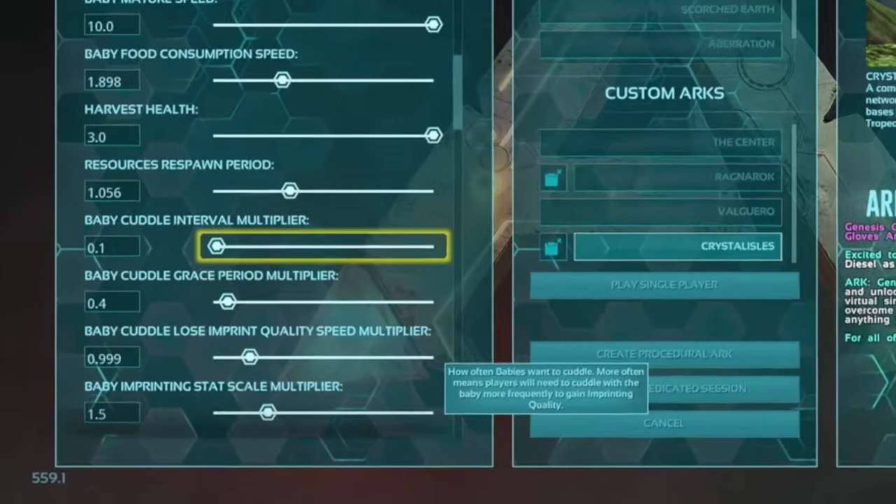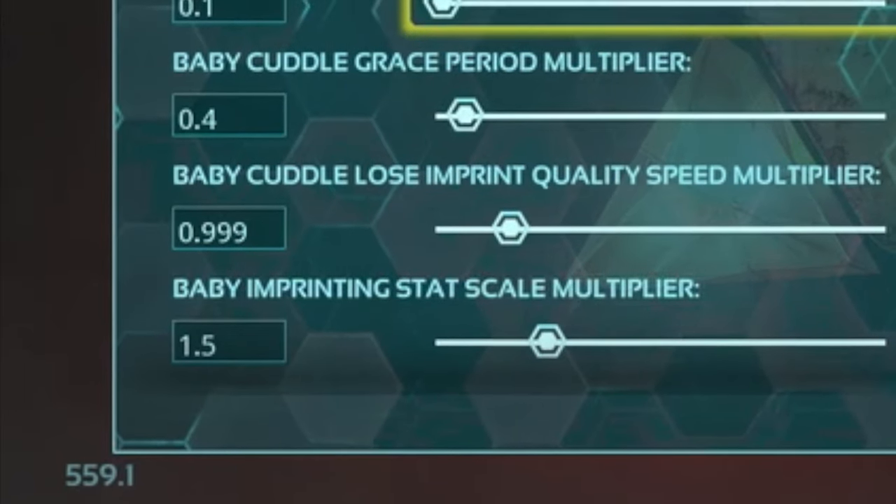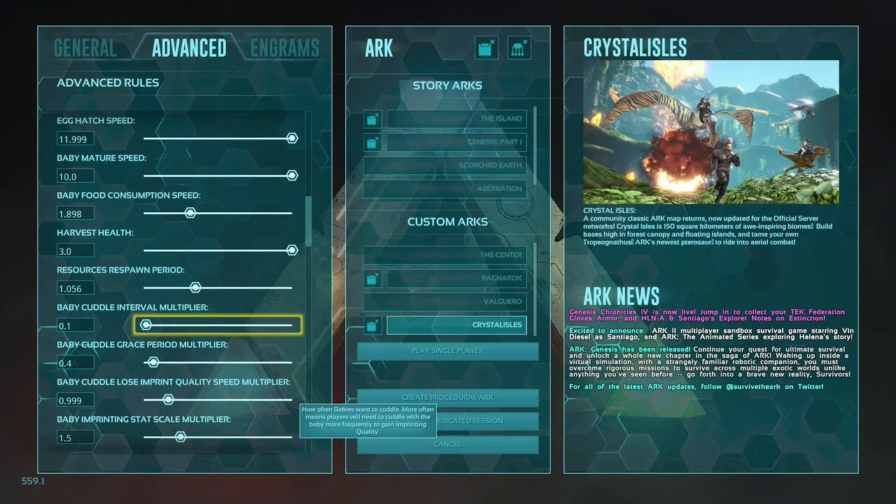Baby cuddle grace period and baby cuddle lose imprint quality speed really don't matter, because in 8 to 15 minutes you have a fully grown dino and you're only going to need to imprint it once — so you're paying attention to it and that doesn't matter. Baby imprinting stat scale multiplier is going to be how much of a boost to your stats you get from imprinting, so you can always raise that up a little bit and get crazy with it if you want.